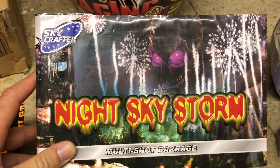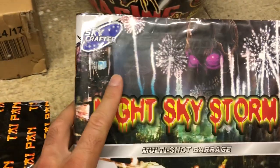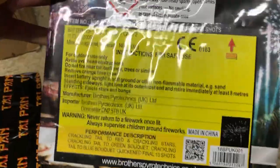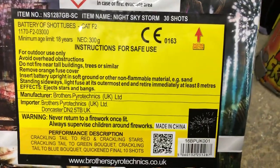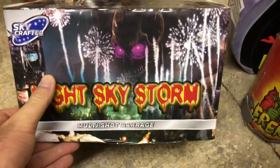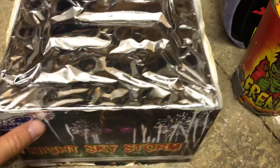Moving on to Night Skystorm by Skycrafter, which is basically the budget range of Brothers Pyrotechnics. This was one of the ones on offer at the Galactic Fireworks day — I think it was 12 pounds, so you really can't go wrong. It's a 30-shot cake and I think one of the nicest good all-round filler cakes for a display.